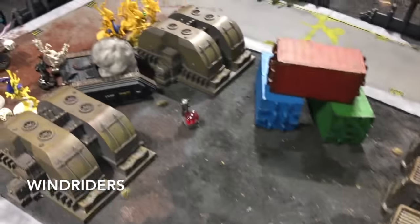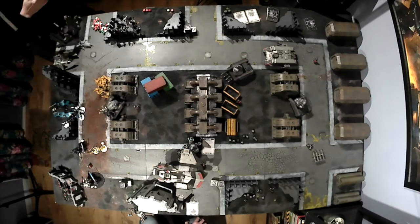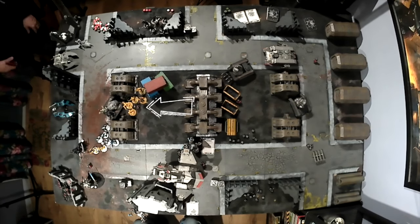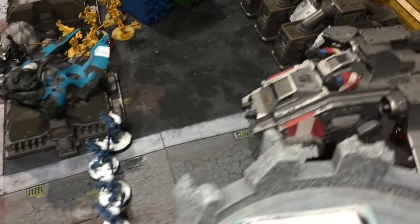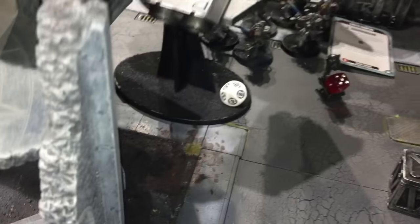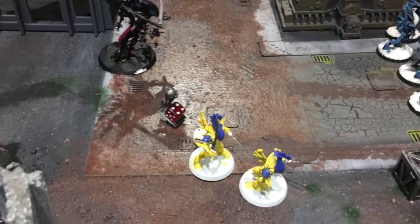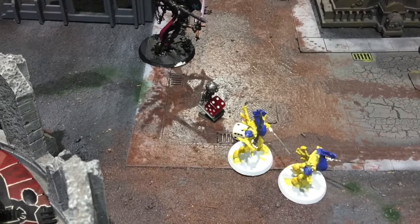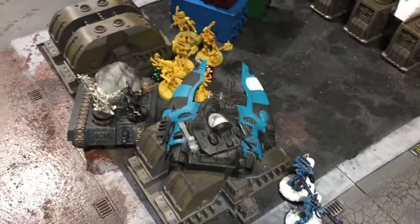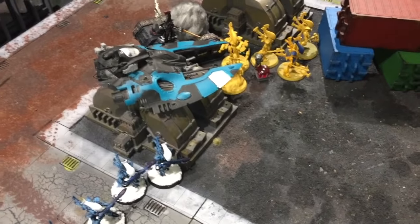The Eldar Terminators with the Bolters. These vehicles remain stationary. Two units of Wraith Guard moved towards the Grand Master. The unit with the Axes moved to defend objective three. Good turn for the Eldar — got rid of the Land Raider and also one Terminator. Put some wounds on the flyer. Killed the Grand Master through a combination of Bright Lance shooting and a charge with the Wraith Blades, who had two wounds left. At the minute it's two victory points to Grey Knights, but he has Hold Three so he could have another two at the end of his turn.